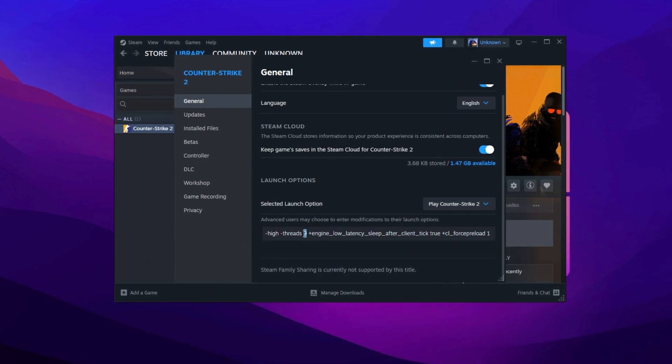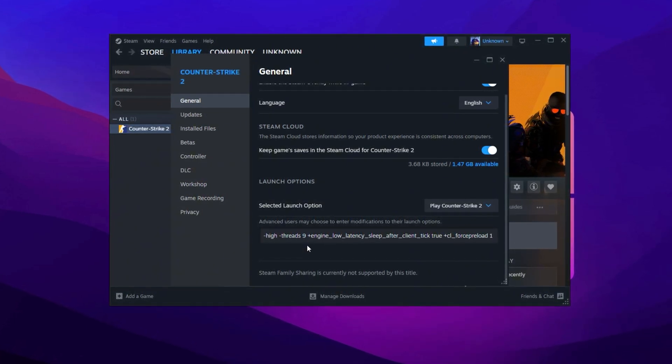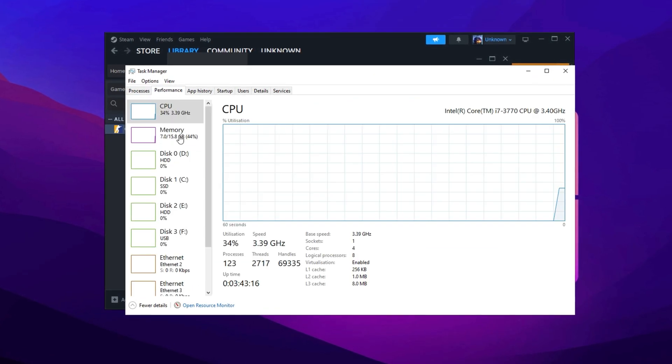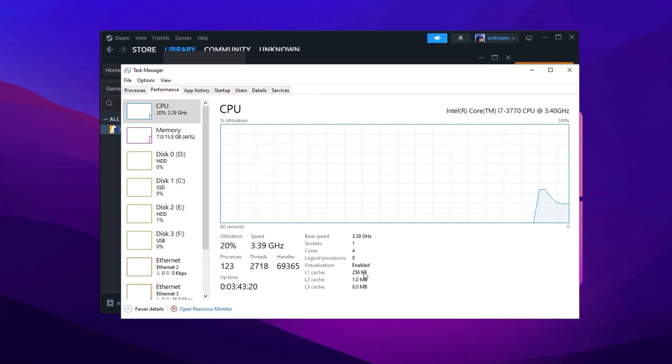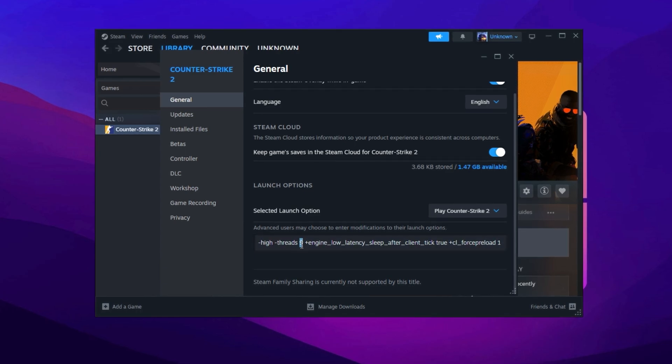A portion of the code requires you to enter your CPU cores plus one. To find your system's core count, open Task Manager and go to the Performance tab. Click on CPU, and you'll see the total number of cores listed. For example, if your system has eight cores, you should input nine in the launch options.